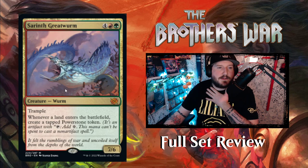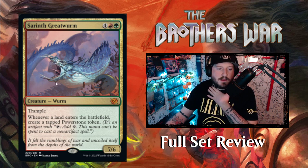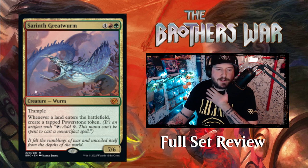Next up is Sarin, the Great Worm — four red and a green for a 7/6 mythic Worm creature with trample. Whenever a land enters the battlefield, create a tapped Power Stone token. This is just mana ramp — every time you put a land into play you get a free Power Stone token, which is really cool.